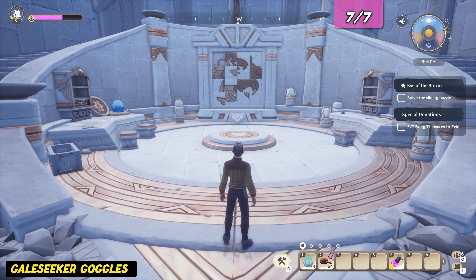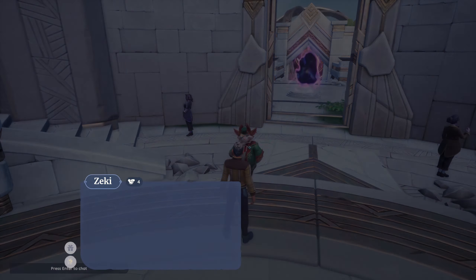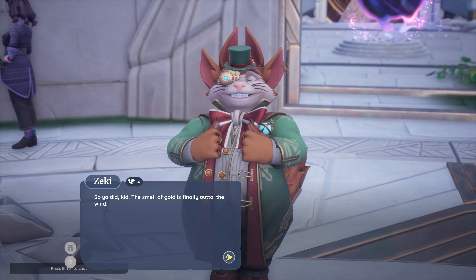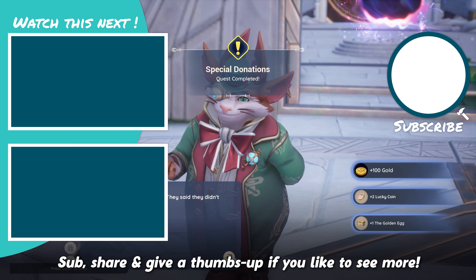Once the lock of the main room on the final island is open, enter and head to the table on the right. You'll find Gale Seeker goggles laying in front of the shelf — the last and final mysterious treasure. And that's it! Deliver them all to Seki to claim your very shiny reward. If you'd like to see more content from us, please don't forget to leave a comment, give us a thumbs up, and subscribe.